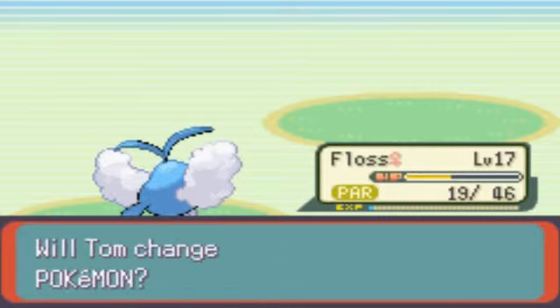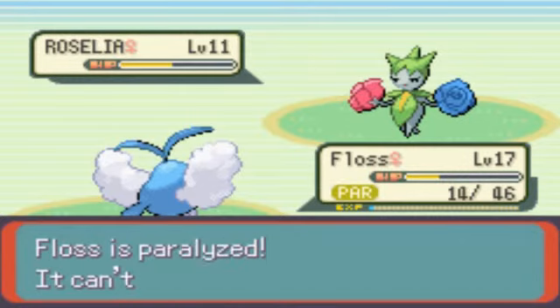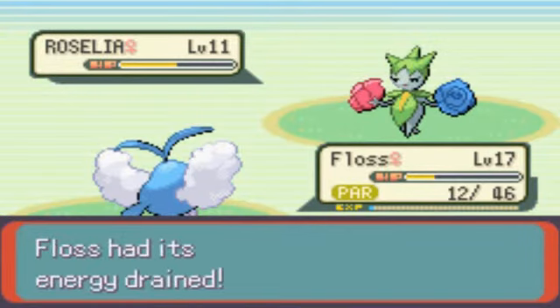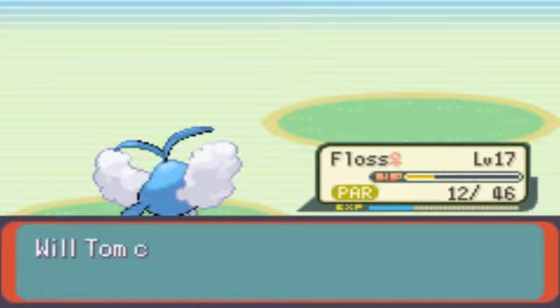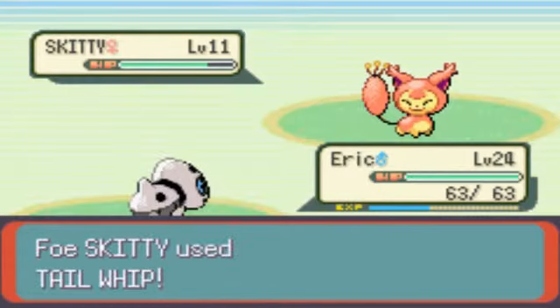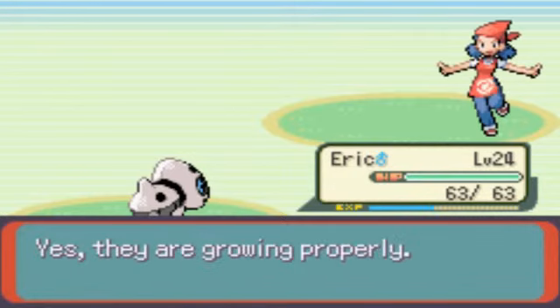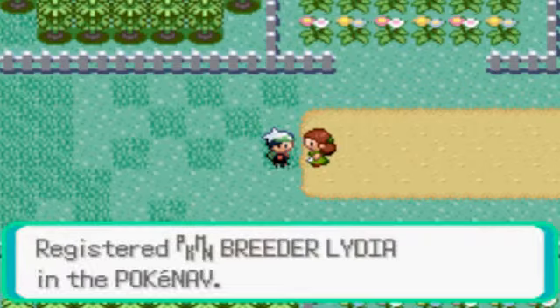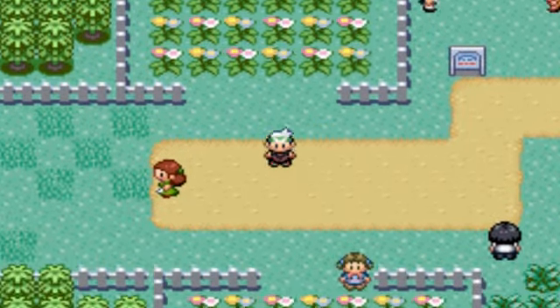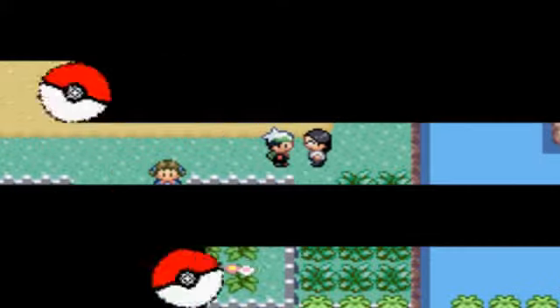But Floss has Peck so she levels up to 17 — very nice. With breeders, they'll typically either have rare Pokémon or a large amount of Pokémon. Then she ends off with Skitty, but Floss was paralyzed and Tackle did a lot more damage than I thought it would, so I decided to play it safe and switch in Eric — I didn't want Floss to die. That battle's done. I'm glad I sped up that battle because it was pretty dull and took ages. And of course, we get her number — she likes the kind of guy that kicks her ass, takes her money. I guess she's one of those types.